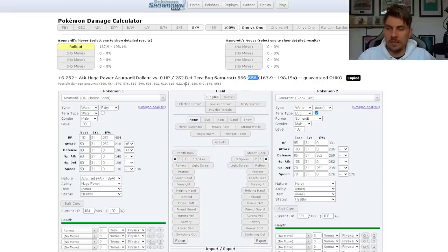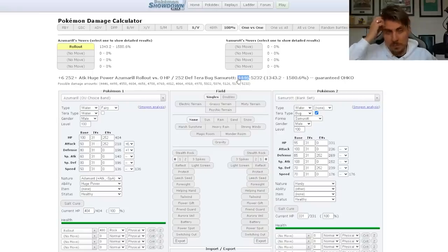Moving to base 120 power on the second use, you're looking at over 1,000 HP of damage. At 240 base power on the third use, that's around 2,000 HP. At 480 it's around 4,000 HP — half of Samurott's total. And all the way up on that fifth consecutive turn at 960 base power, you're hitting around 8,890 damage, which should be enough to knock it out if any prior damage has been dealt.